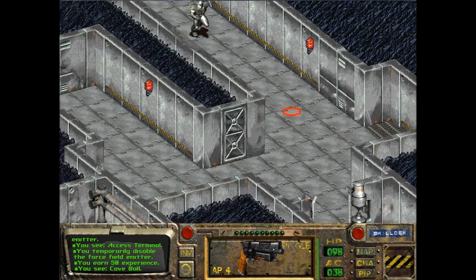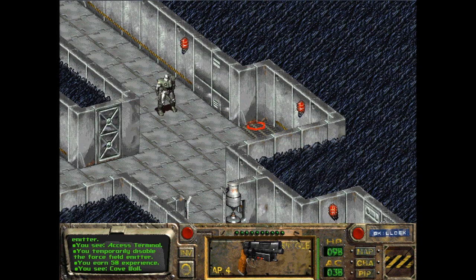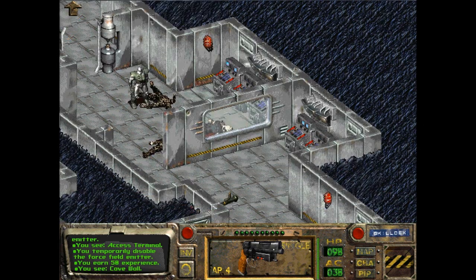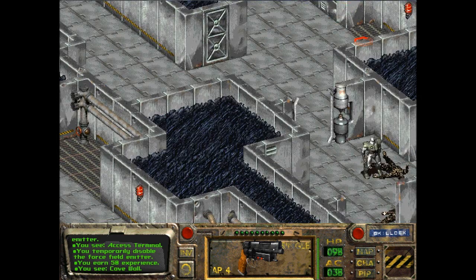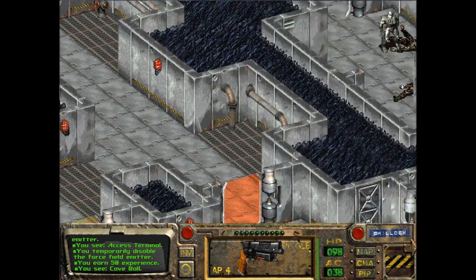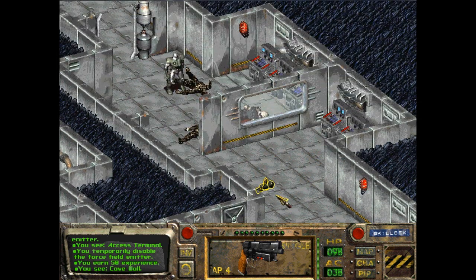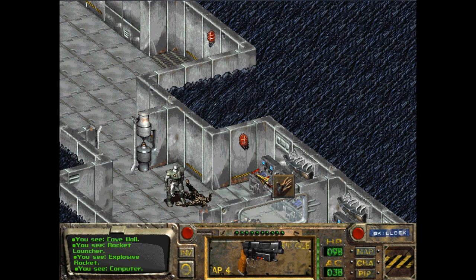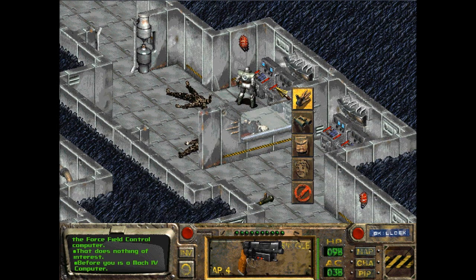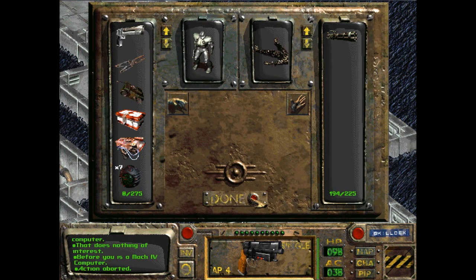I just want to make sure I've seen everything. This is where Dog Meat died, isn't it? More Dog Meat remains. I wouldn't have any idea how to do this — linking the radio into the force field control emitter does nothing of interest. Why am I getting aborted?